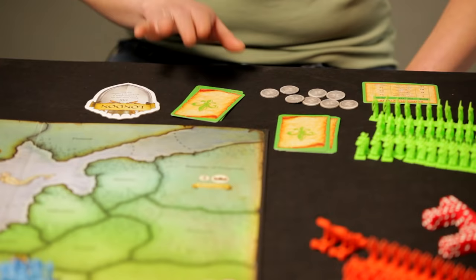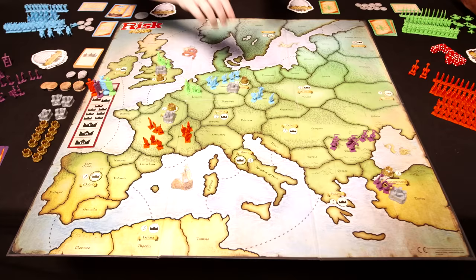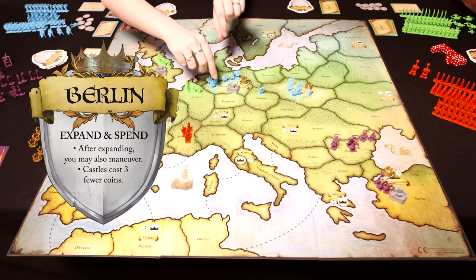There are two steps to every round. The first step begins when each player chooses two of their King's Orders cards — the top card is played first, the bottom second, so choose the order carefully. Once everyone has placed their two cards face down, the round begins. Blue's first order is to expand — she moves footmen from Bohemia into Poland and claims Warsaw. She plays an Expand card with a fortify bonus action, uses Berlin's free maneuver to move additional men from Berlin to Poland, and that ends her turn.